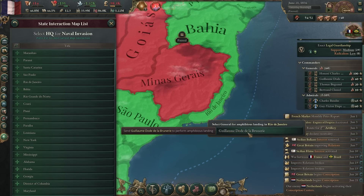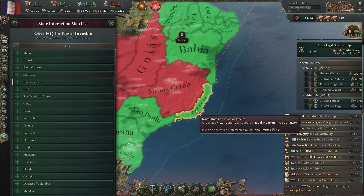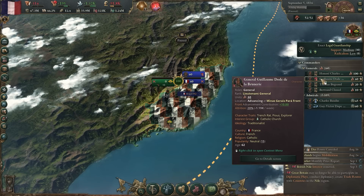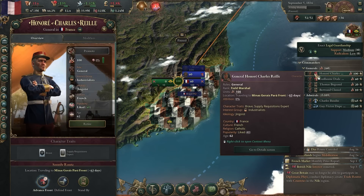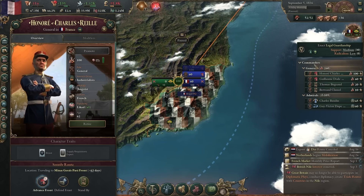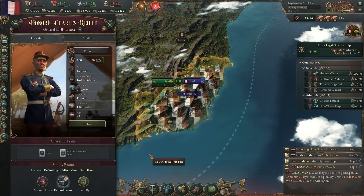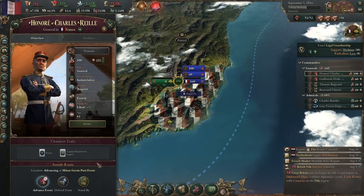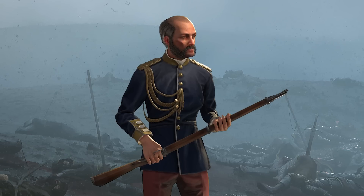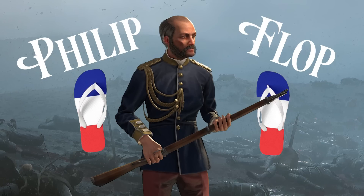Now here's our first little exploit. If I want to get Charles onto the front lines, he'll be showing up in 63 days — that's a long time to wait as he slowly walks through the jungle from France to Brazil. But if I say I want you to advance, then switch to defend, then advance again — well, would you look at that, he's automatically on the front line just from flipping him between attack and defend. Finally, an exploit for somebody as indecisive as me! I think we should name this genius military strategy after the famed French general that only wore sandals — Philippe Flop.